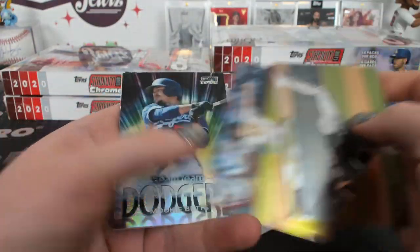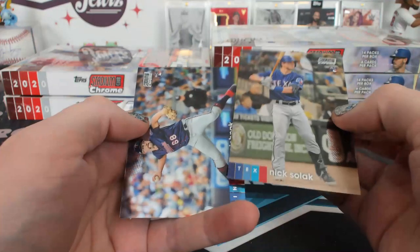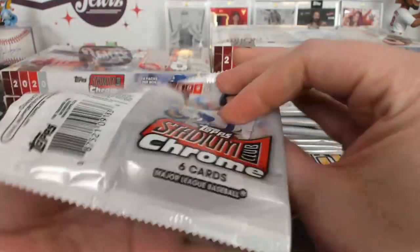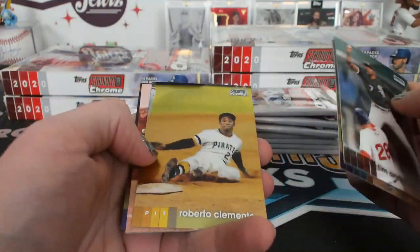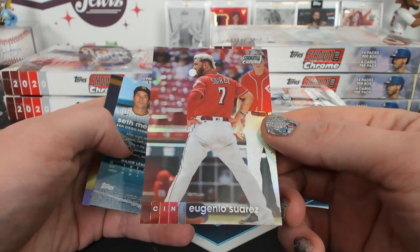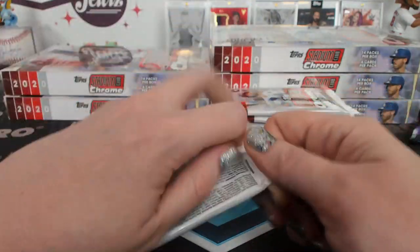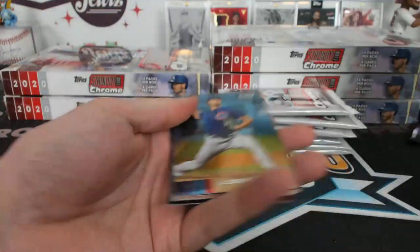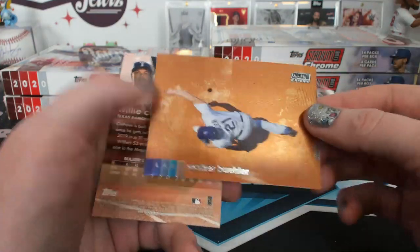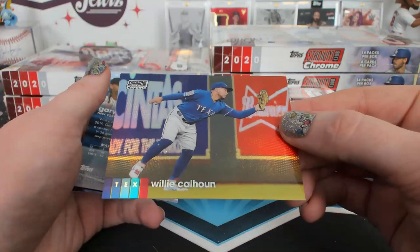It seems a little excessive but — Fame Team, Mookie Betts. He tried to get out of the room, didn't work very well. Suarez refractor — strike a pose — for Cincy. That's all the boxes. That's a cool Walker Buehler picture too — reminds me of that Wayne White photo. Wheeler Calhoun refractor.